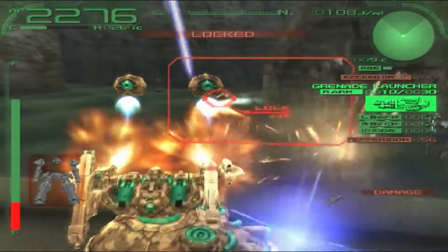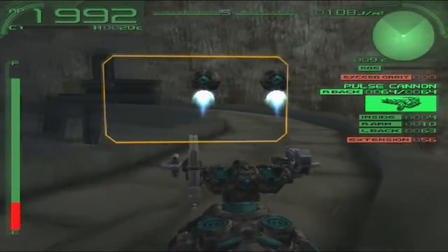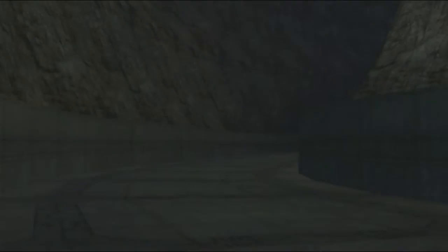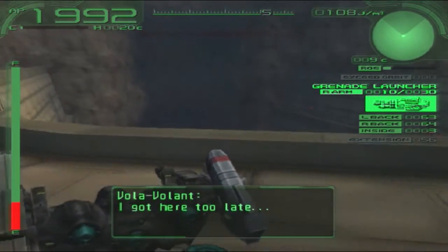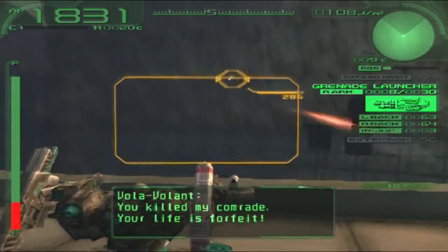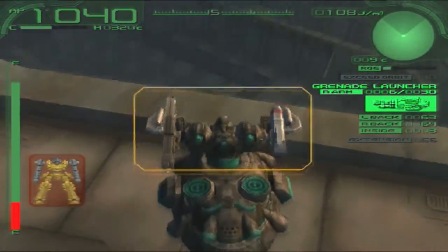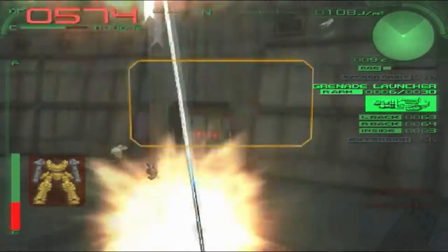Oh man, these missiles hurt a lot. I'm sort of back to where I was before. Let me give this a shot - ECM maker, then grenade launcher. I'm gonna use some of my grenade launchers on him. Yes, I hit him actually! Maybe if I just stay up here instead. No, he has missiles, so not much I can do about that.